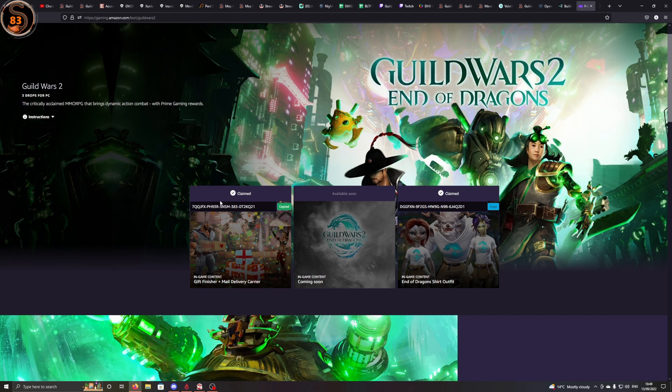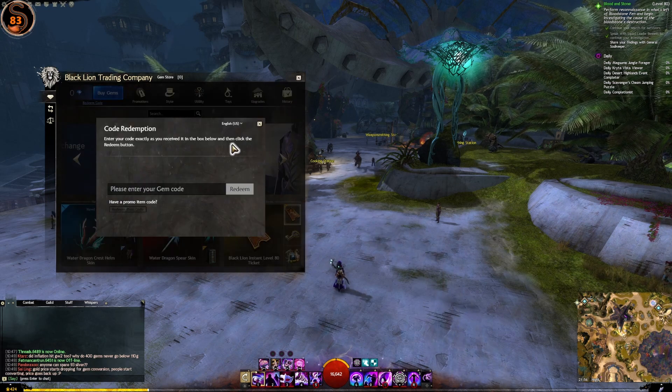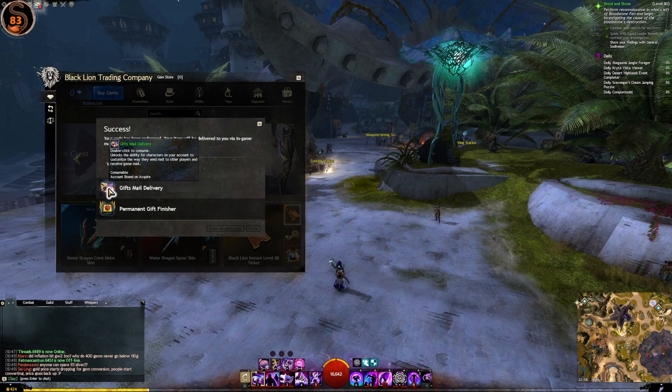It's the same as always. Click on the claim now option that pops up here and then copy the code. I've already pressed it which is why it's not showing. So copy your code, then go into game and choose redeem code, then promo code, enter your promo code, click redeem, and there you go.